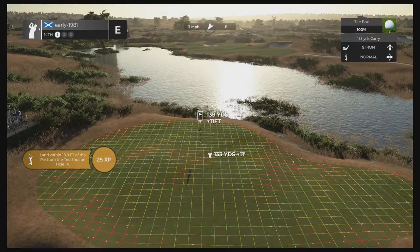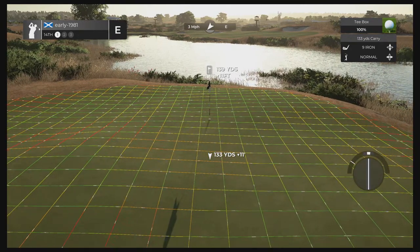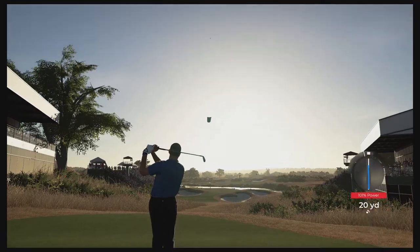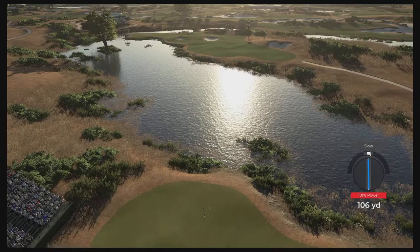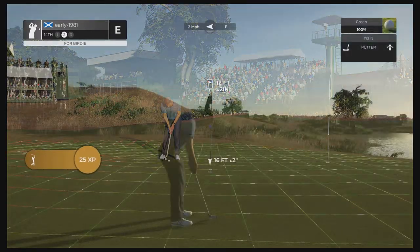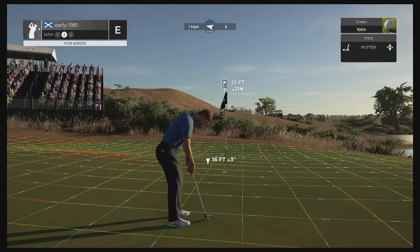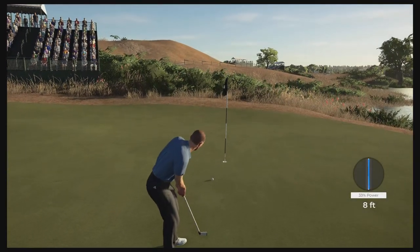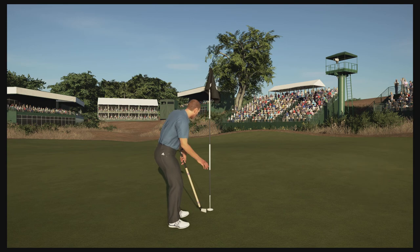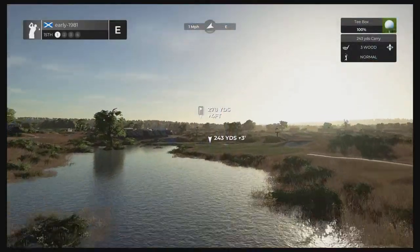Hole number 14, par three — three mph wind coming up. I certainly want to be right-hand side of this pin for the easier putt. Just going to use this slope, let it filter the ball down and to the right of the pin. Nine iron should be made for this — tiny grey slow, that really shouldn't affect us too much. This should now run towards the pin and be a makeable putt. Anything left of that pin would have been a really treacherous putt. I really had a good line and just did not hit my putt. I think guys who are far superior putters than me — probably 80% of the community — will fare better. But whether they'll be playing as good shots into these greens is another question.